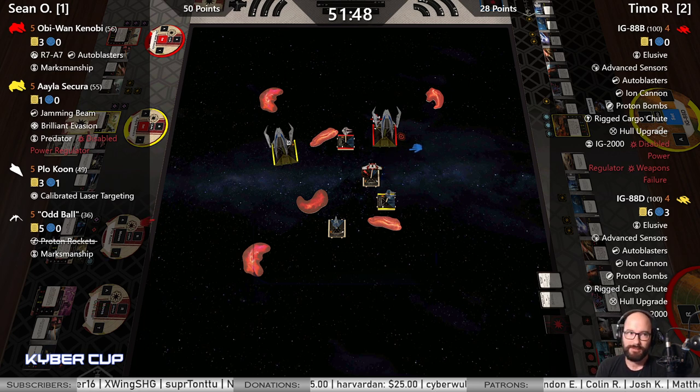I'll upgrade to the rescue — that's a good point. IG-88B wants to sloop for the ion turn — can you fit that? I feel like that might hit Aayla. Sloop in front of Aayla — does that work? She's directly in front of you in the bullseye. It could be nice to go towards Plo though, have him bump, move past Aayla. K-turns — Oddball does a two-talon left, gets another target lock, now he's stressed.